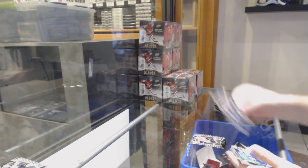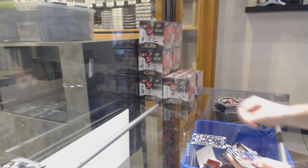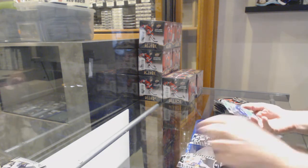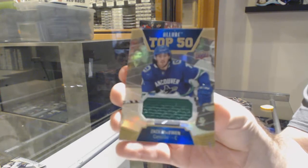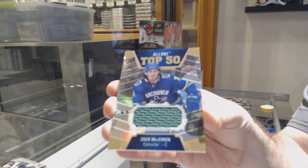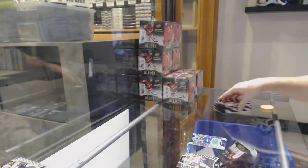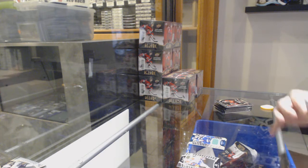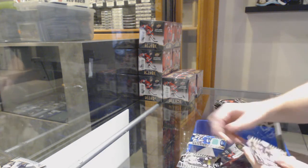I have them all for the Ottawa Senators. Top 50 for Corcoran for the LA Kings. And a top 50 jersey of Zach McEwen for the Vancouver Canucks. Maybe I'll just put down the rookies and then I'll note any big ones — saves a bit of time.